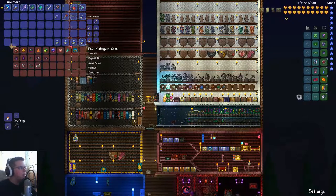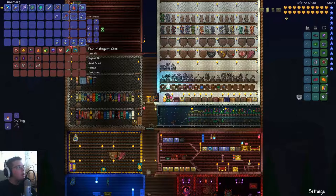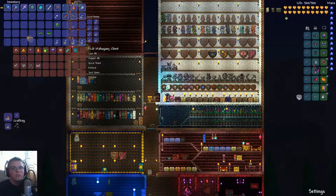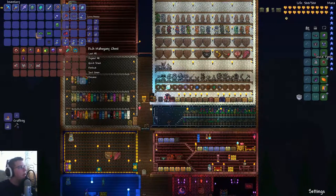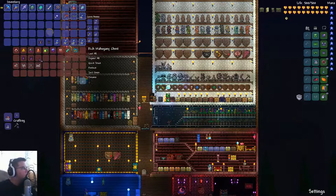Here is one of the developer sets — I forgot which boss I got it from, but essentially it's just a vanity item from a developer. There are like ten of these from different developers. I got Leinfors' set — hopefully I said that right. Let me put it on real quick to show it off: take the creeper outfit off, just like that. You can see it looks pretty cool, and the wings too — it's a pretty cool set. You can only obtain this in expert mode. Alright, let's put the creeper stuff back because I've had it on so long and it's too precious.